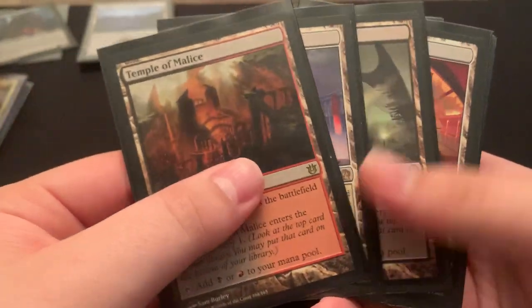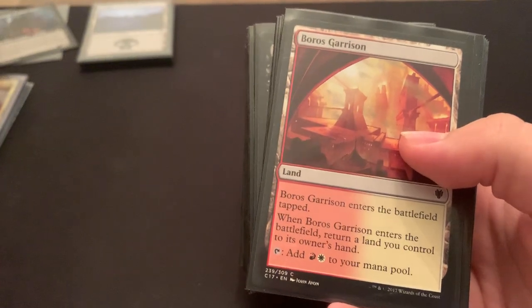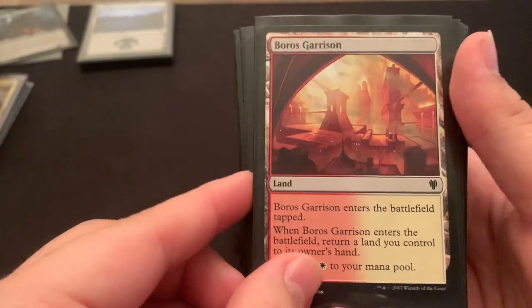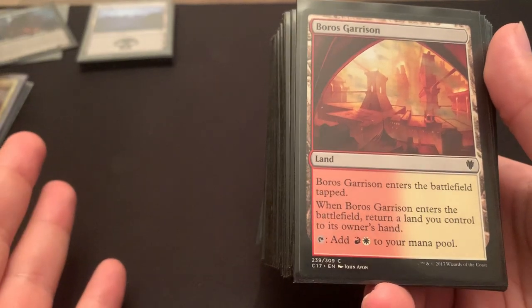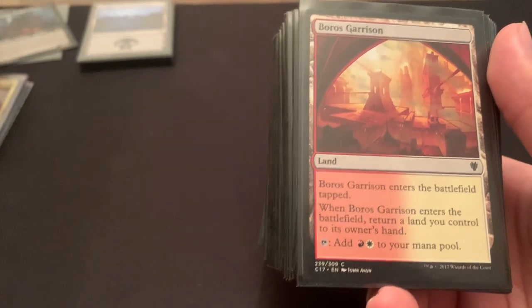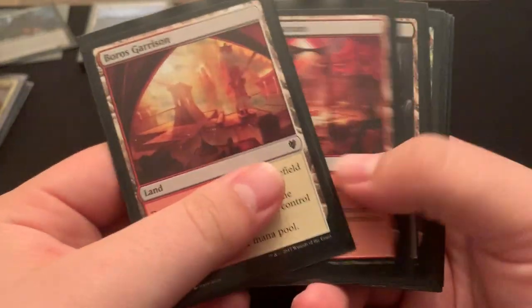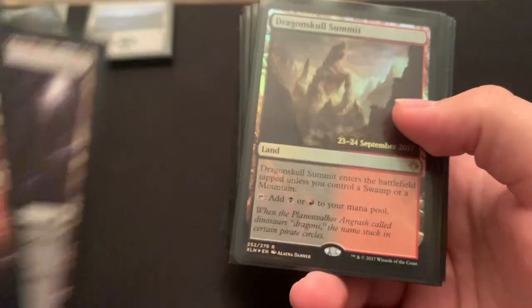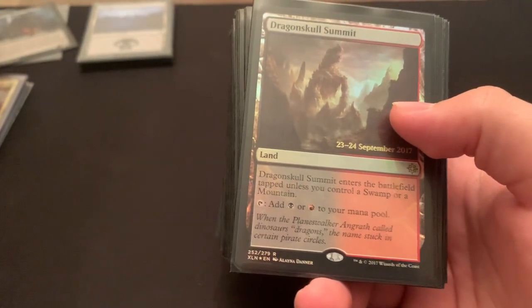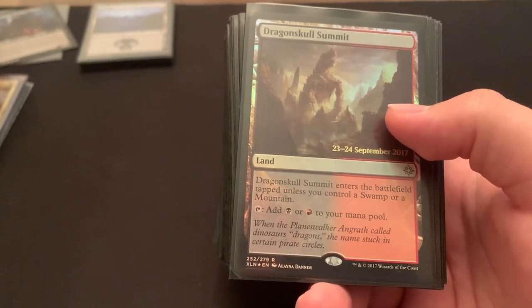I run all the scry lands — they're all good to have, especially on turn 1. This is a pretty budget deck. Scrying on turn 1, even late game scrying, setting up your next draw is always beneficial no matter what point in the game you're in. I run all the bounce lands I can, just because it's a budget deck. Eventually I'd like to upgrade them for Shocks, but for now they're fine.